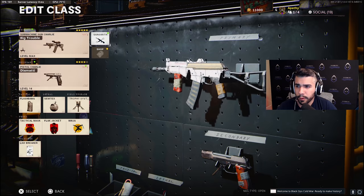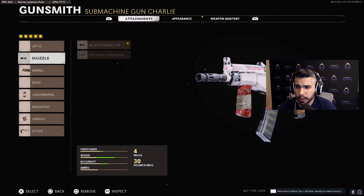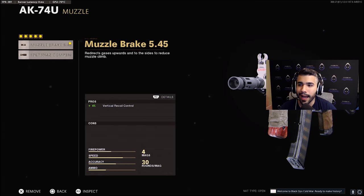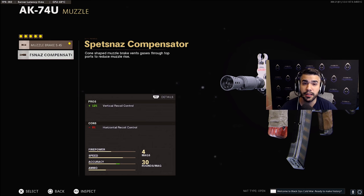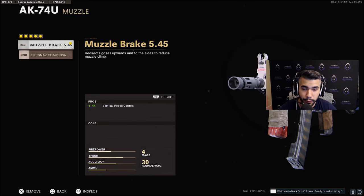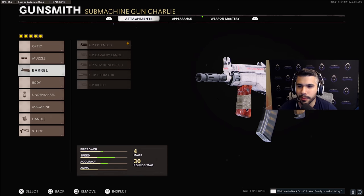For the 74u, I'm running muzzle brake. A lot of pros use muzzle brake and the spetsnaz compensator — it's about 50/50 right now. I like muzzle brake more because I can beam people from farther, I can shoot very straight from very far. The spetsnaz compensator is also a very good attachment — it's just personal preference, whatever feels better to you. But definitely use one of these two; they're the main ones being used.